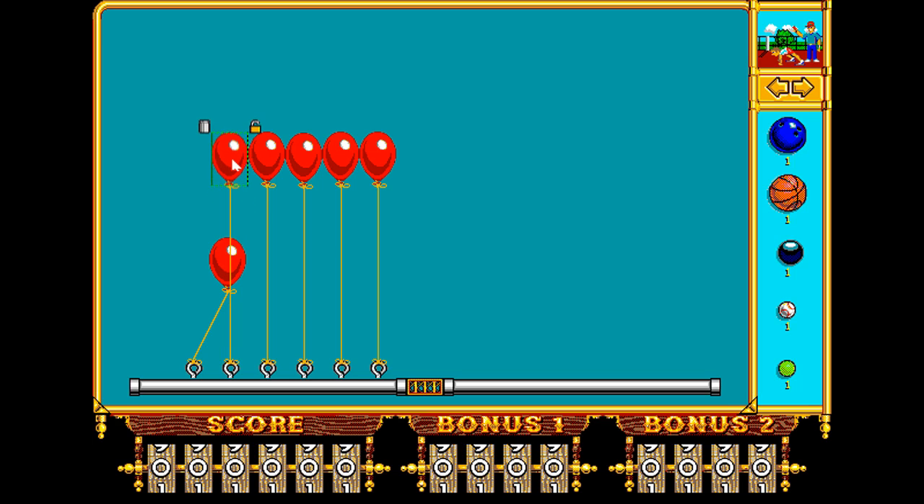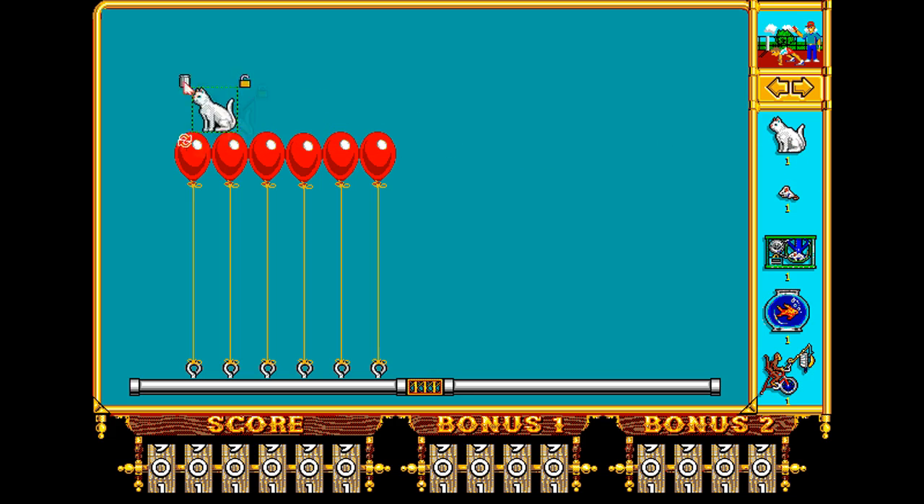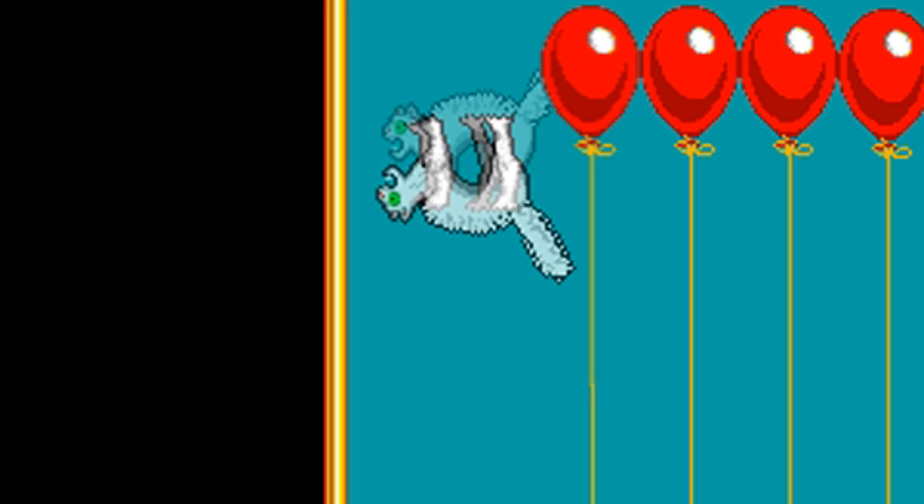I have to admit, any time I get access to a physics-based game with helium balloons in it, one of the first things I do is see if I can get objects to float on top of a whole bunch of them — like, how about a cat? That cat was so terrified it went upside down. No, seriously, that's some crazy black magic right there.